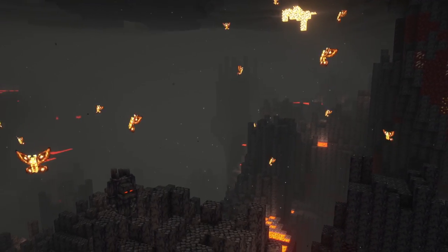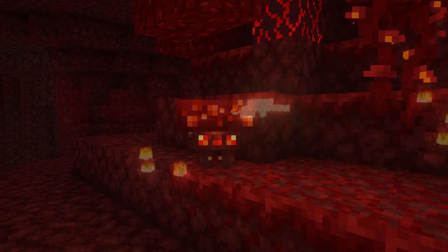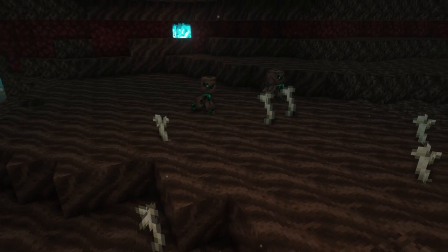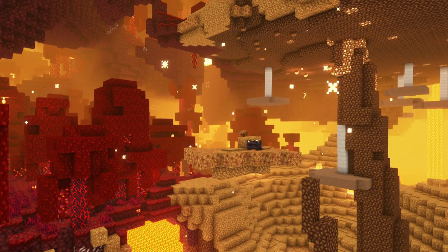Infernal Expansion is quite a well-known mod for enhancing the Nether dimension by adding various different mobs — hostile and neutral — new details such as quartz growing or bones sticking out of the ground, and even a new biome: the Glowstone Canyon.